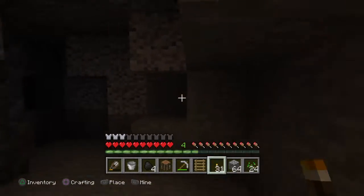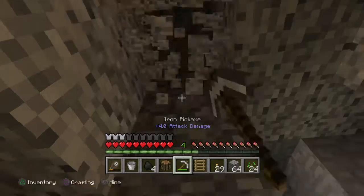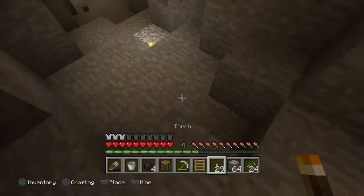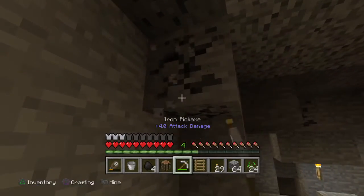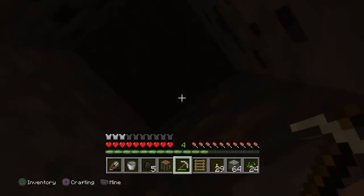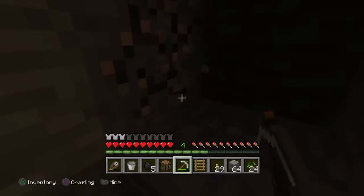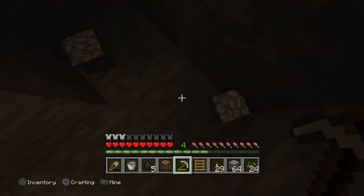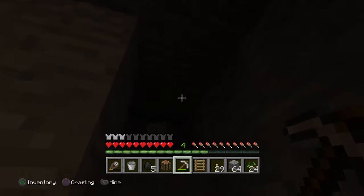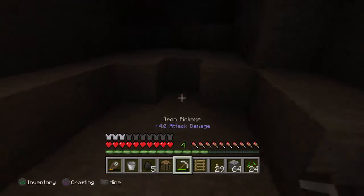I don't want to get too lost. I thought I saw gold or something. I don't want to waste all my torches right now. More iron — I don't have that much iron so it's kind of good that I'm finding some. Like other people have stacks; on PS4 I have like stacks too.